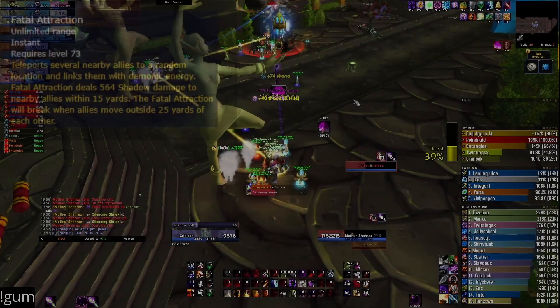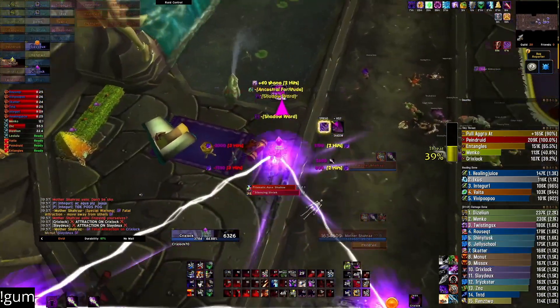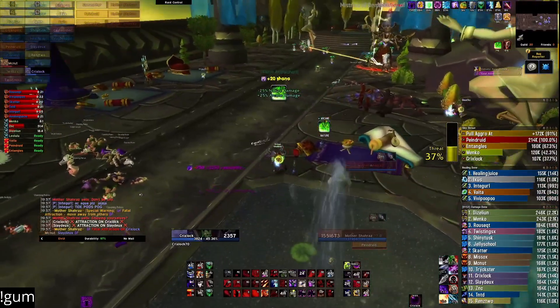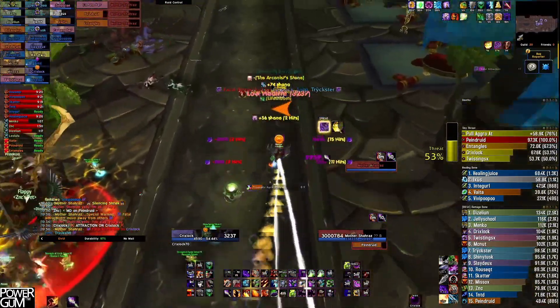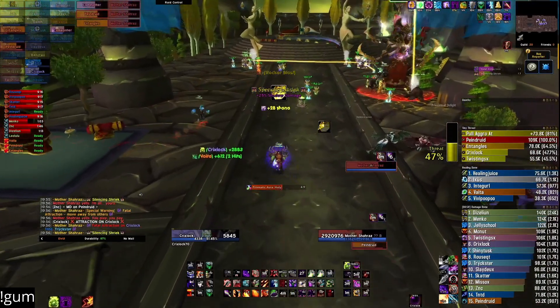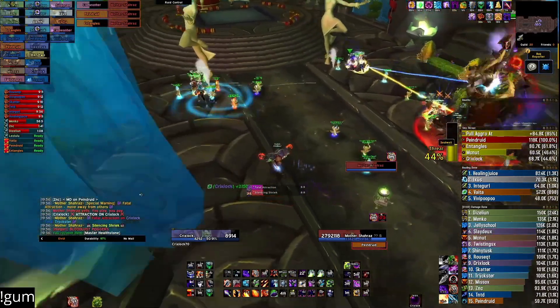The main ability is Fatal Attraction. It will teleport three random people — sometimes away from the raid, sometimes right on top of the raid. Whoever got ported will be chained together until those three break the chains by running in opposite directions away from each other. This does a ton of damage and is the main reason you're wearing shadow resistance. You can pop Hellstone potions and even rocket boots to get out fast. There's a WeakAura that tells you which way to run so you don't run together — I'll link it in the description.